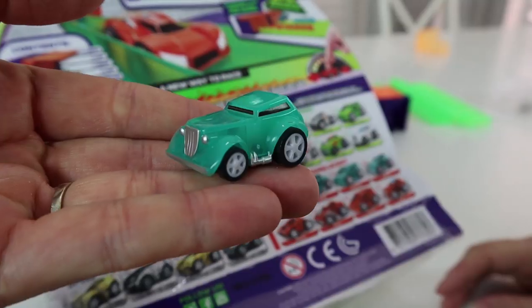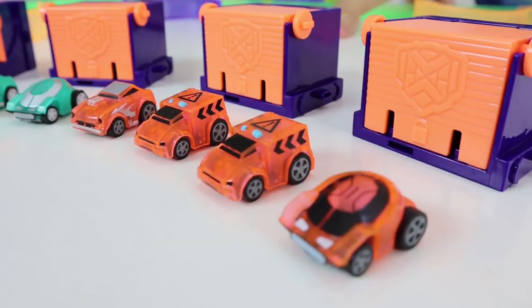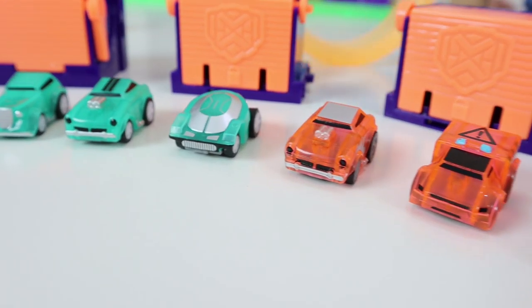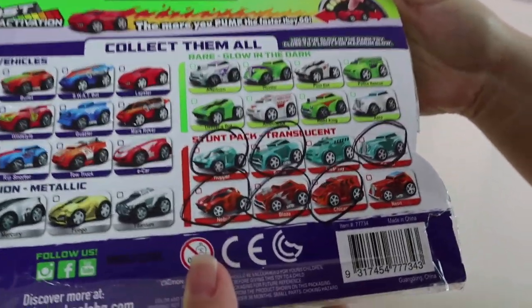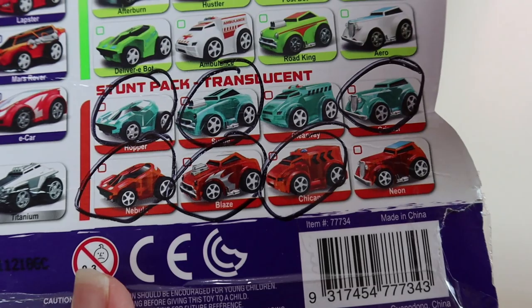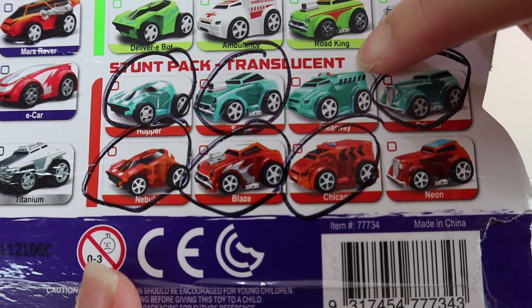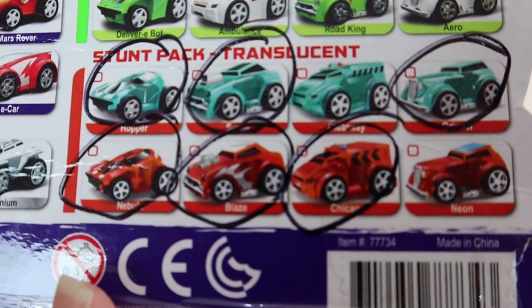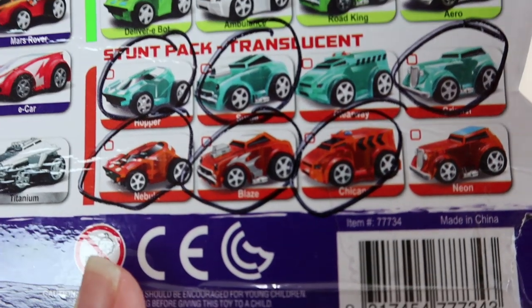It really looks like a hot rod — that's the Grinner right there. So that's everything exclusive to this stunt pack. We've got all of them except this one here — it's called the Clearway, looks like an ambulance. I think it's called Clearway because it's like you need to get out of the way — it's a siren car. That makes sense!